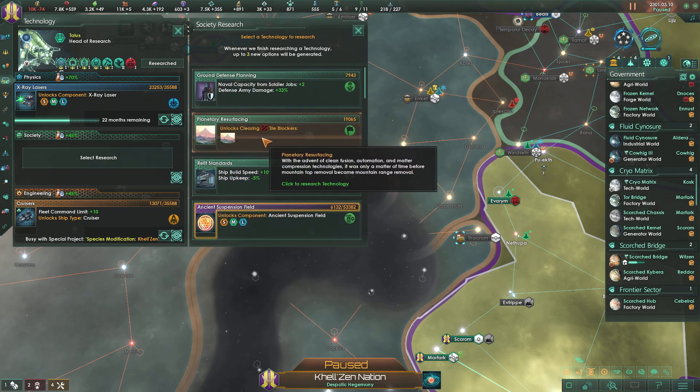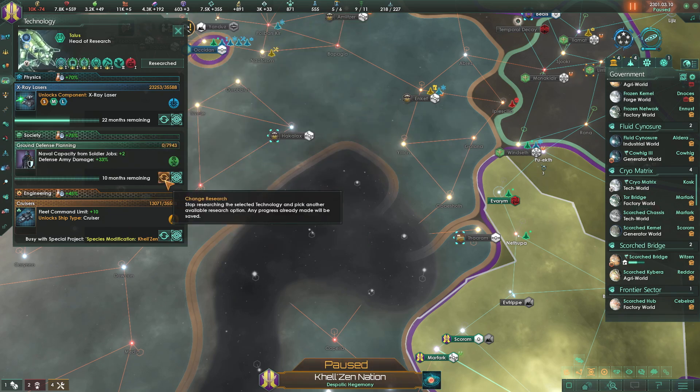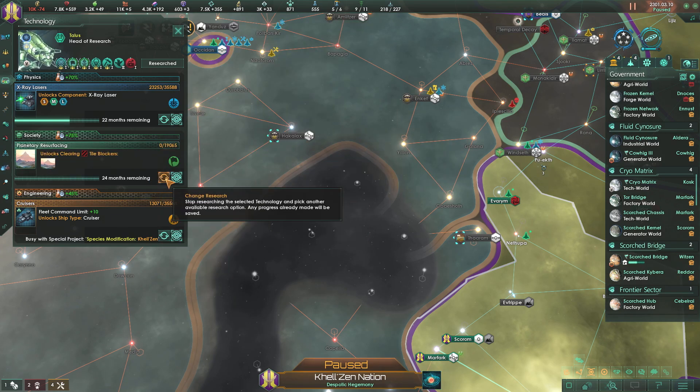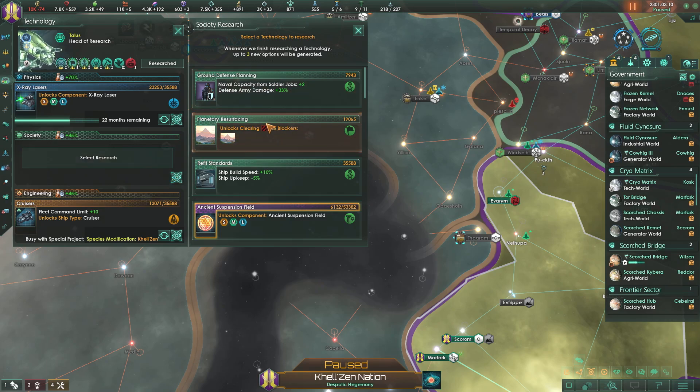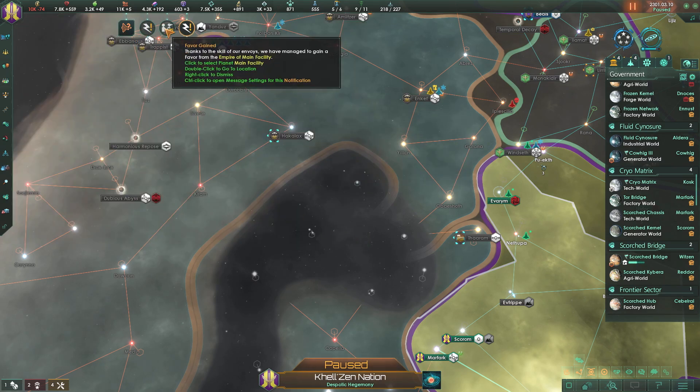We got eight impassable mountains - we are taking that. Enable capacity from soldier jobs - that could really help us out, but it would take 10 months while this takes 24 months. There's no guarantee we'll get either of those again since they're both regular ones. I want them both, but let's go with the tile blockers - getting our planets unblocked is going to be great.